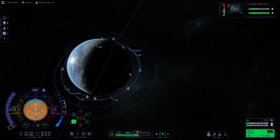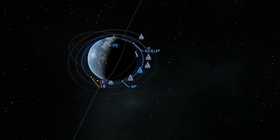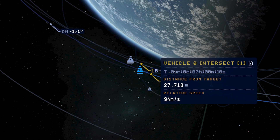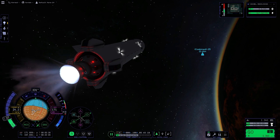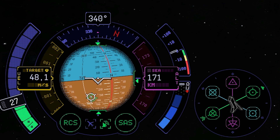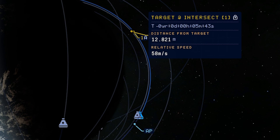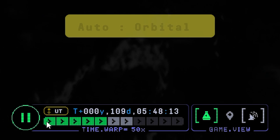Fast forward until our intersection gets a little bit smaller. Now we are talking 30 kilometers apart with a relative speed of 100 meters per second left. I think we can work with that. We have a new indicator for the gas station - so head right for it. And bring our prograde right on top of the target. Looking good but don't get too fast - that's enough. We just cut both the distance and the relative speed in half. Splendid. Back down to normal speed.